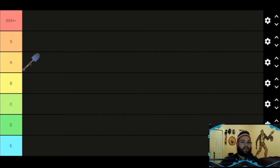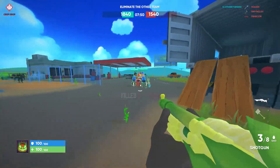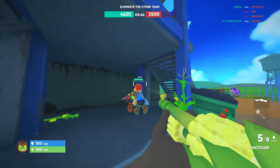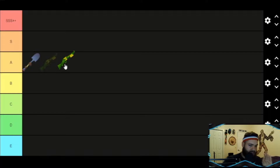A tier. Next weapon on our list: the classic shotgun. This weapon is a one-hit kill at short range, two to three hits from medium range. It has eight shots and it's a spawn weapon, so it's a really good weapon. I personally love it. I put it as S tier last time, but from the last update I think it was nerfed just a tiny bit, so I'm moving it from S tier down to A tier. I feel like it's a little bit faster to spawn but doesn't pack the same punch it used to.